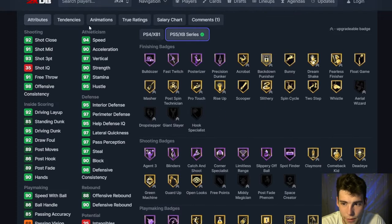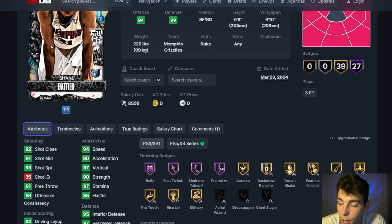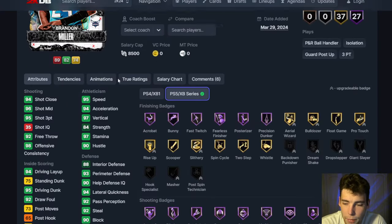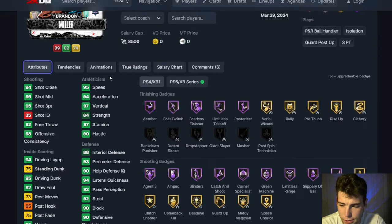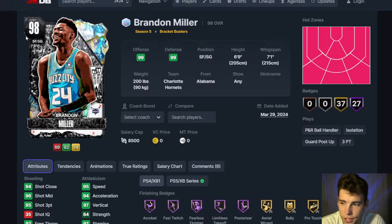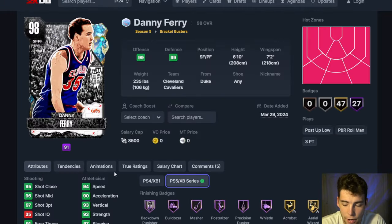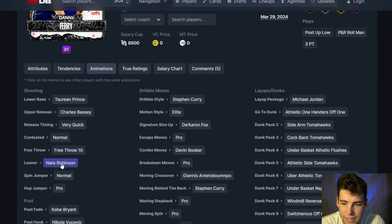Shane Battier up next — basically perfect stats, comes with the Isaiah Roby base on very quick, Croby dribble style, normal leaner. Two for two on the opals so far. Brandon Miller might be the best 6'9" — Brandon Miller based on very quick, pro-two leaner, D-Book dribble style. Even though the pro-two leaner is kind of troll, he is absolutely elite. There's nothing bad I can say about Brandon Miller.